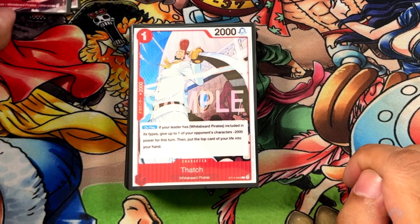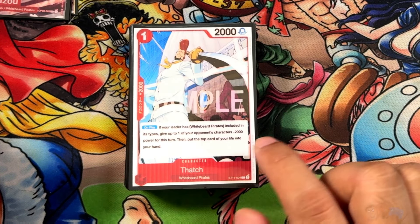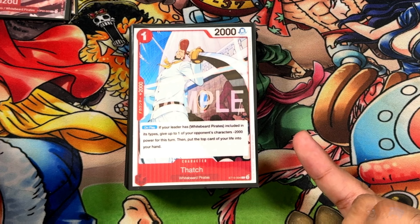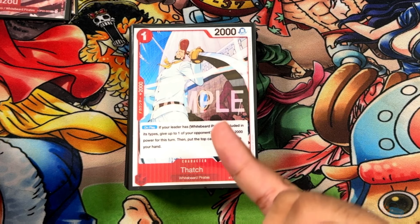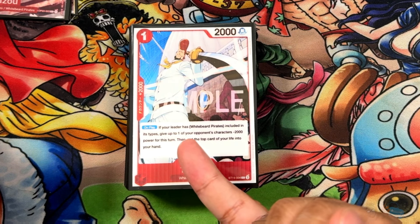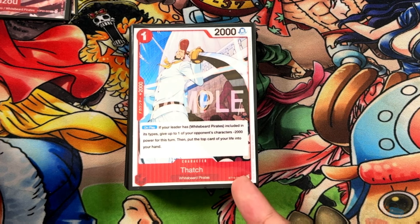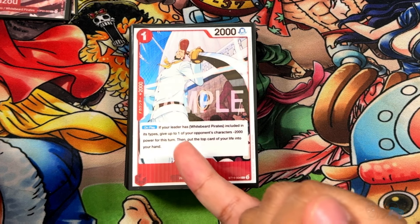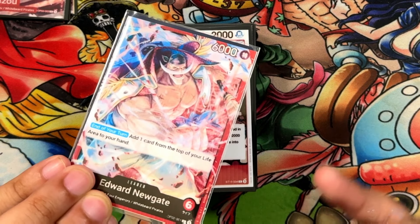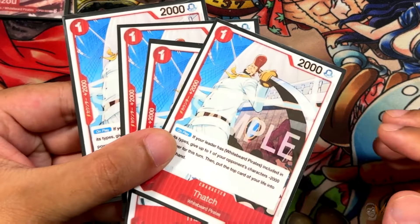Next up is our first of the 2Ks — this is Thatch, a new card from ST15. Cost 2, 2K counter. On play, if your leader has Whitebeard, you give up to one of your opponent's characters negative 2,000. Then put the top card of your life into your hand. I don't recommend using this for the effect unless you have a self-hurt negation card, and there is one in this deck. Otherwise, it's here as a Whitebeard Pirate searcher or 2K counter. You need every single turn you can get with your leader.